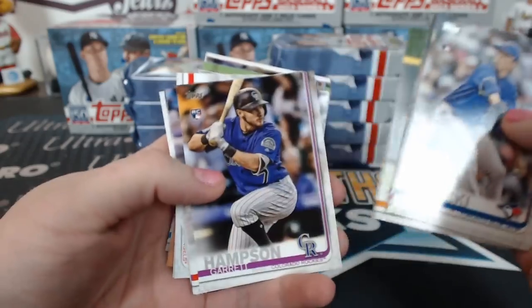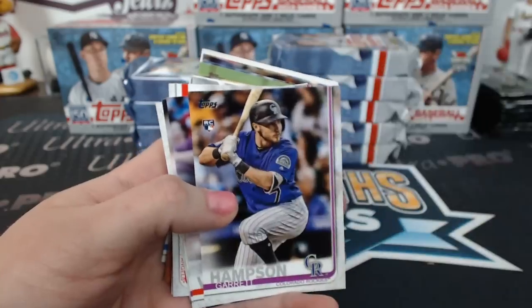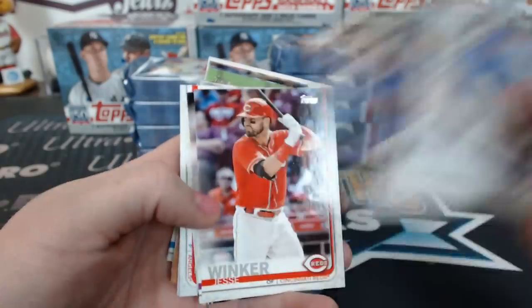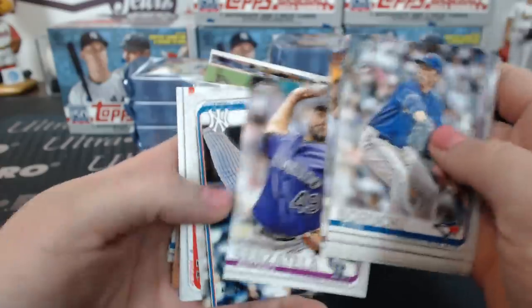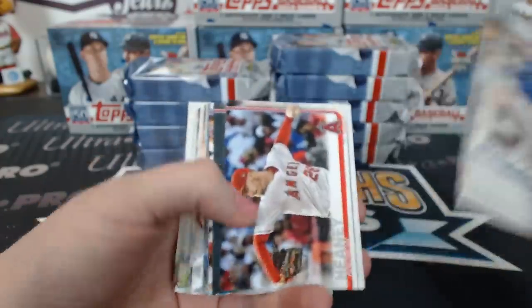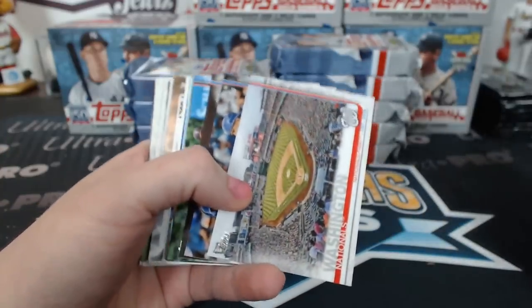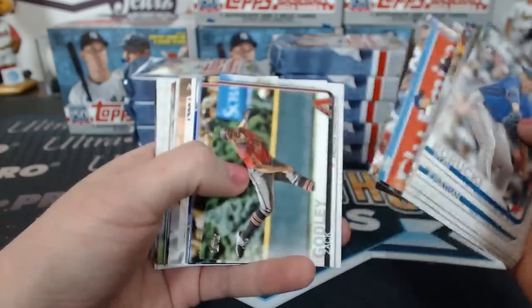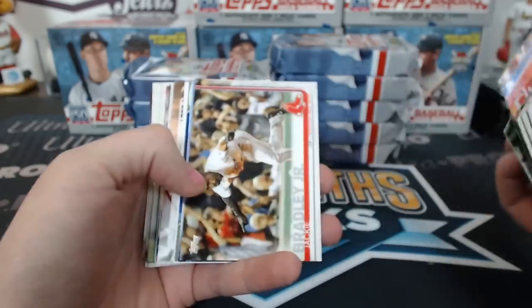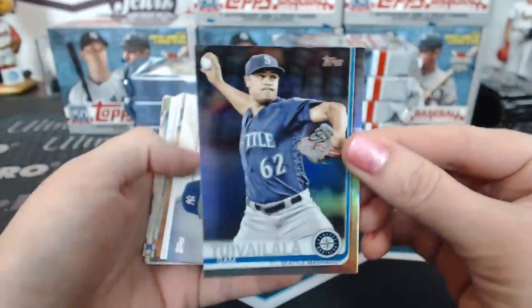There's Kyle Tucker already — yay, Houston! I put my lights away so now I have to remember where they are so I don't blind you guys. The stadium cards are neat — I almost like the stadium cards for teams better than just the team photo. Let's see what we got, these rainbow foil cards again.